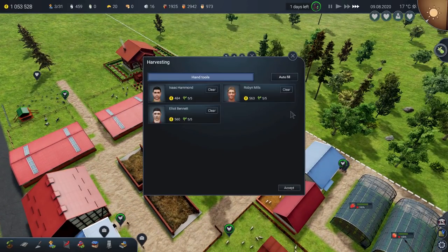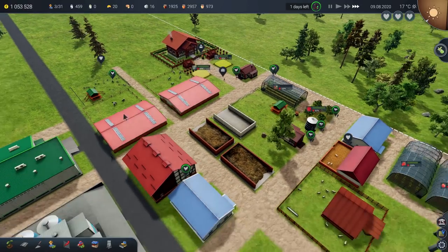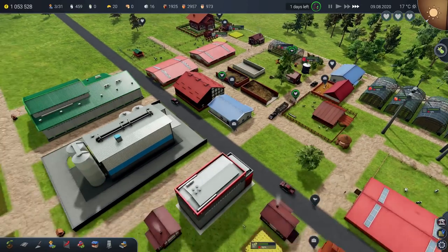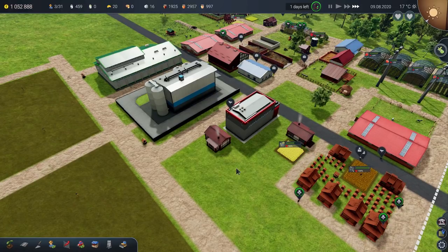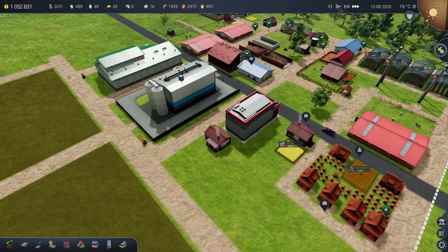More of these — go do some harvesting, splendid. Animals ready for breeding — is that the pigs? Yeah, pigs, this is good. One day left on this training thing, which is splendid news, because then we can go and buy ourselves some farm equipment at long last. Eventually — right, good, that's finished.